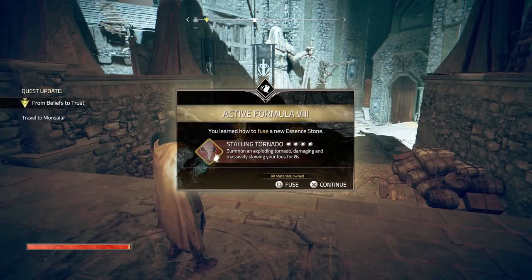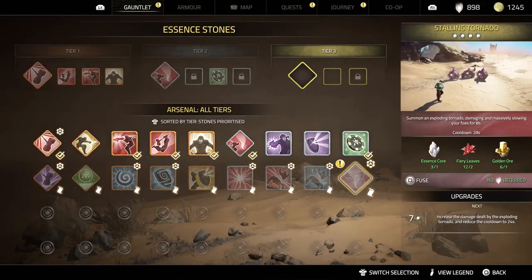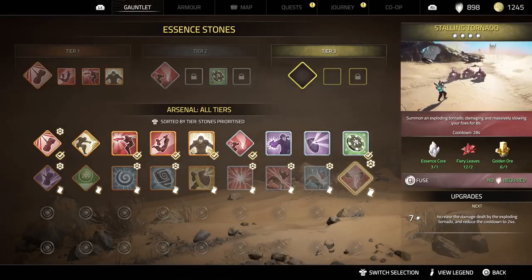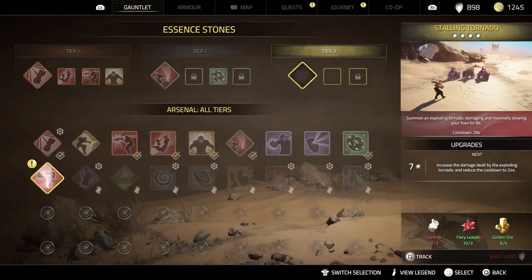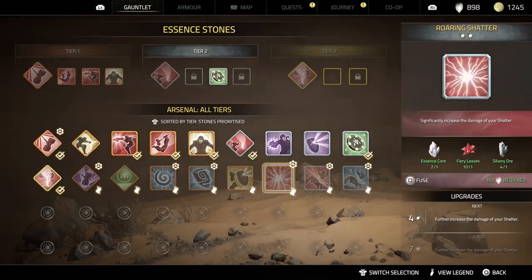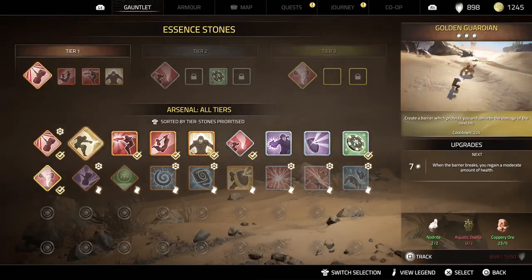Alright — active formula, almost at seven, that's eight. Stalling tornado — what does that do? Let's check this out; it's gonna be for the final column. Interesting. I have enough, let's see what this does. The only issue with tier two or tier three stuff is I almost never get the meter that high during an actual fight. We're about that tornado life though. Let's fuse it — equip — we're good to go. We've got so many but there's also a lot we haven't seen.